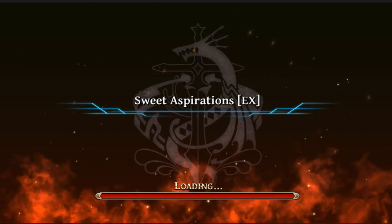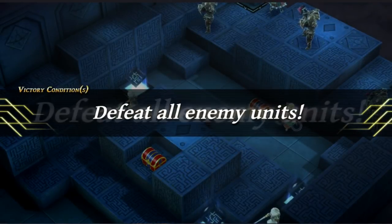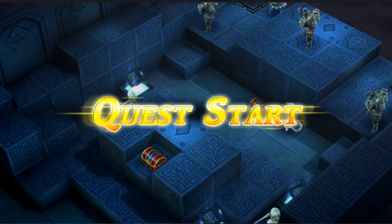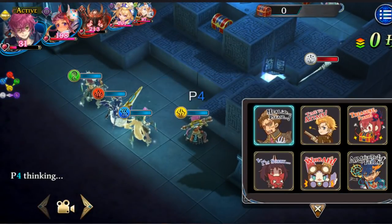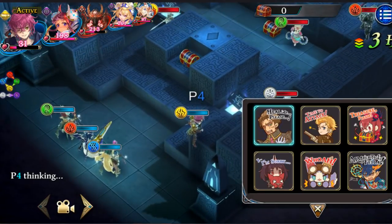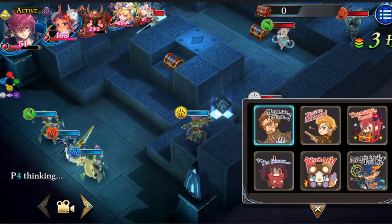I'm using Zangetsu in slot 2 so that I can easily host the game on any of the alts that I want. Magnus obviously has the highest agility, so he's gonna go first.